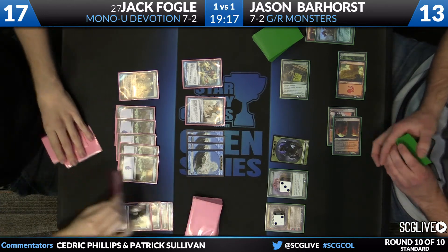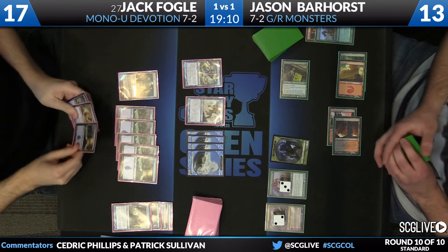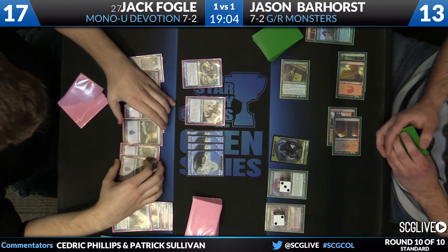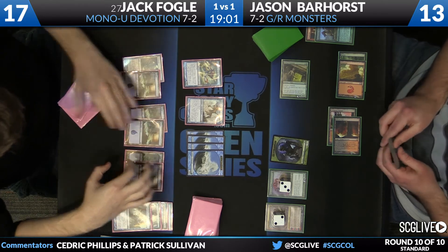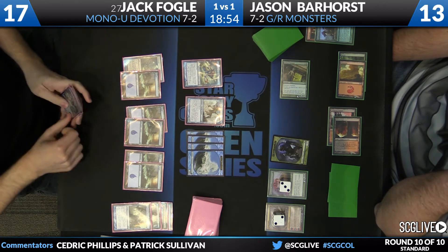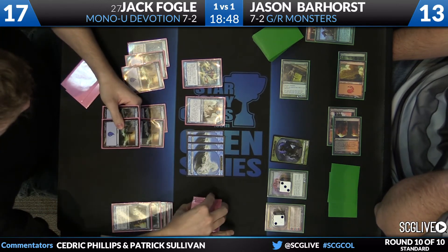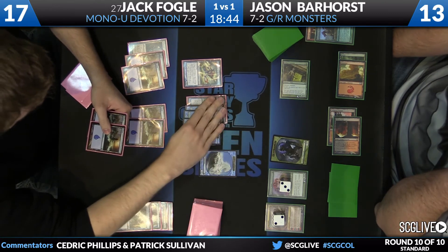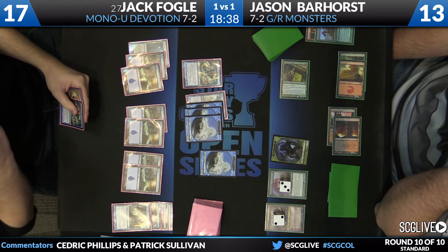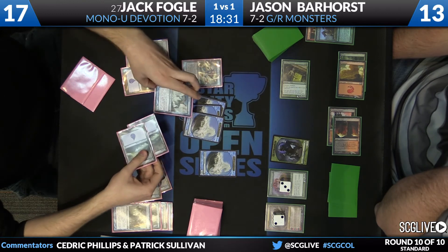It's going to go to the bottom for Fogel, and he takes a draw — it's an island, so not much help. Fogel's hand is actually pretty poor right now. Even though he got a blow-out with the Rapid Hybridization, the big issue is his hand is a Negate, another copy of Thassa, and an island. He can work down that Domri, which is a step in the right direction, because Master of Waves can make an Elemental or Master itself unblockable. He's really got to start making some creatures unblockable and get some damage through. He's ahead on life totals — it's 17 to 13 in favor of Fogel — and he's got to close this game out, because every draw step for Jason seems really scary.